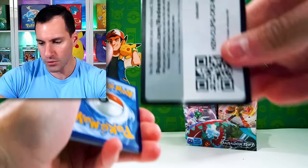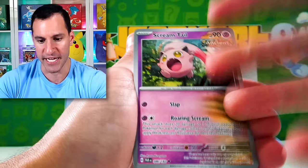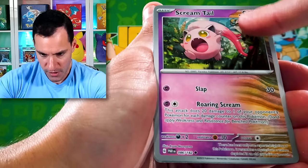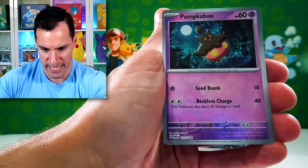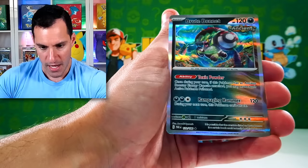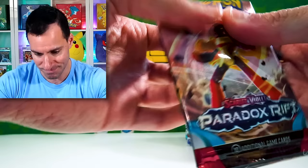Fire Energy — oh my gosh, somebody is in fuego right now! We have gotten multiple guesses of the energies, and here is one of the Ancient cards. As opposed to the future cards, there's this type of design on the side, so it's cool to actually finally pull one. There's Mela, Punkaboo — happy Halloween — and a Brute Bonnet. Ancient card. That is actually a very, very cool design.